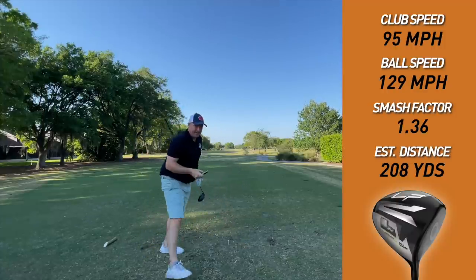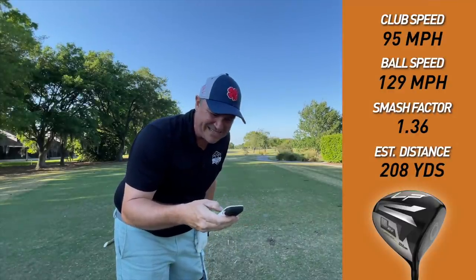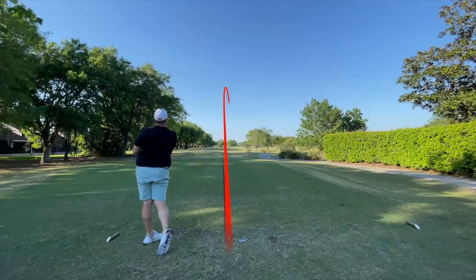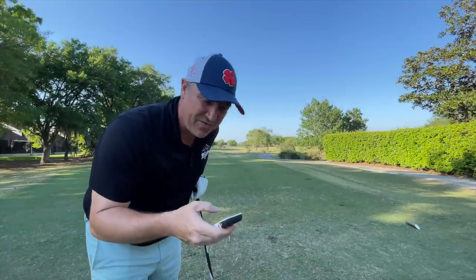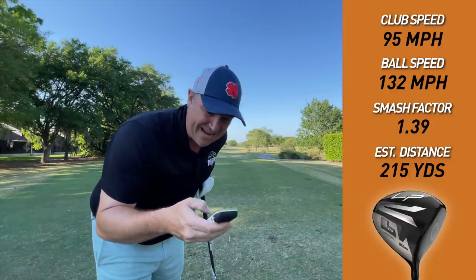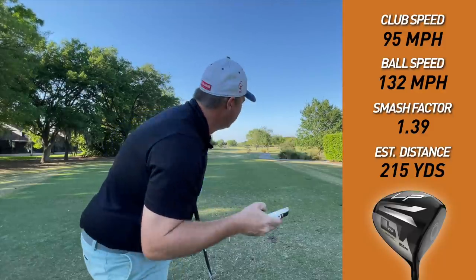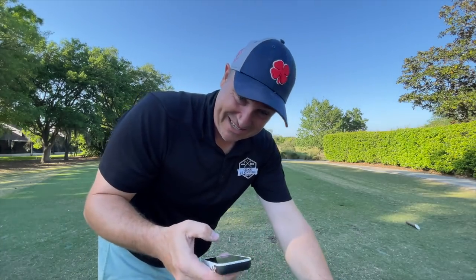Pretty good at the left side there, should be in the fairway. Clubhead speed 95, ball speed 129, smash 1.36, estimated carry and roll 208. Higher than I would have thought, honestly, for a nine degree driver. Second shot: clubhead speed 95, ball speed 132, smash factor 1.39, estimated carry and roll 215. It didn't look long, honestly. Let's go with the Tor Edge Exotics next.